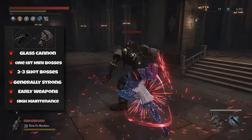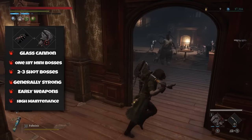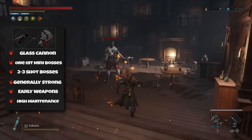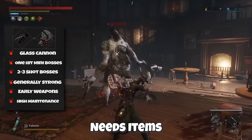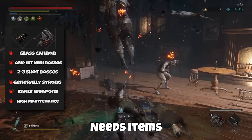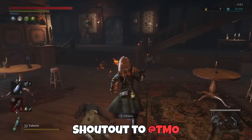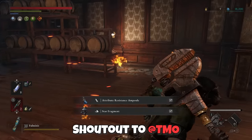It can pretty much one-shot mini bosses which roughly have around 50% the health of a large story boss, and you can also two to three shot story bosses with this if you're well prepared and execute properly. Keep in mind this build is pretty high maintenance, but even if you don't always use the whole strat, it will still be a heavy-hitting motivity build. Also shoutout to TMO who gave the idea to use the big wrench fable art for better damage than what I used before.